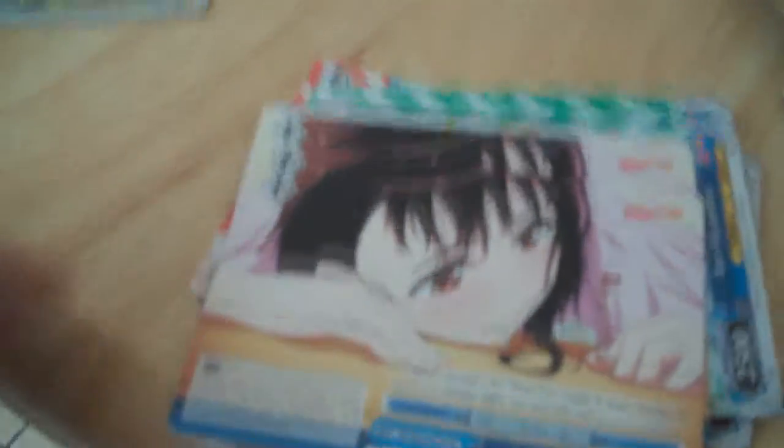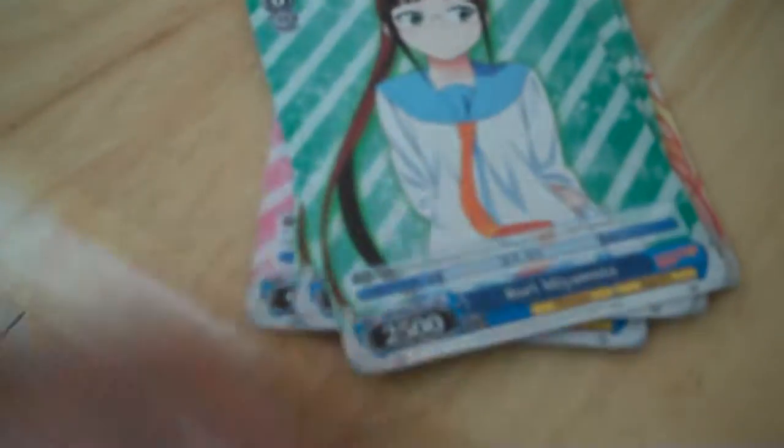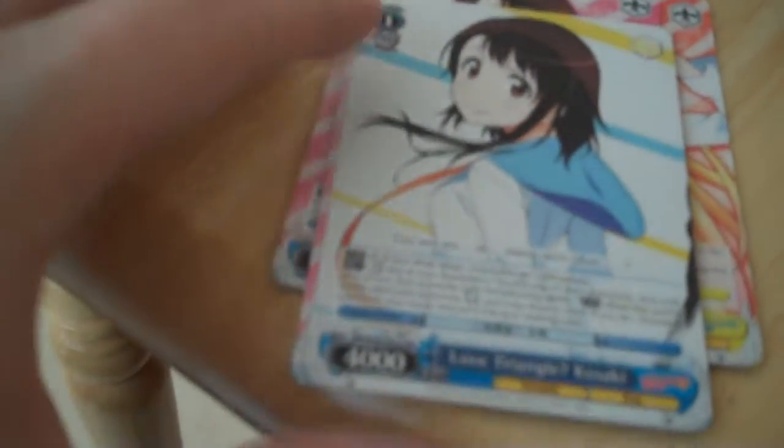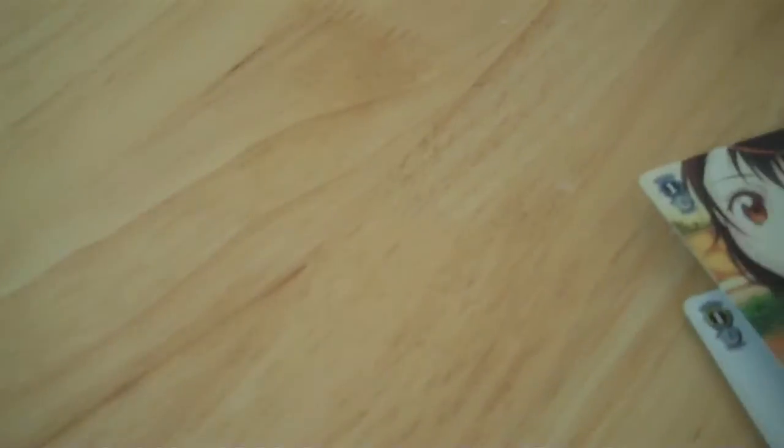Level 2 cost 2 Marika Tachibana. Another Climax card — Promise from Long Ago. Level 1 — I Told a Lie. Level 2 cost 2 Lovers Triangle Chitoge. Level 0 cost 0 Ruri Miyamoto. Level 2 cost 0 Ruri Miyamoto. Level 3 cost 2 Chitoge Kirisaki. So yeah, that's the trial deck for anyone who's interested — that's a pile of cards I need to clean up.